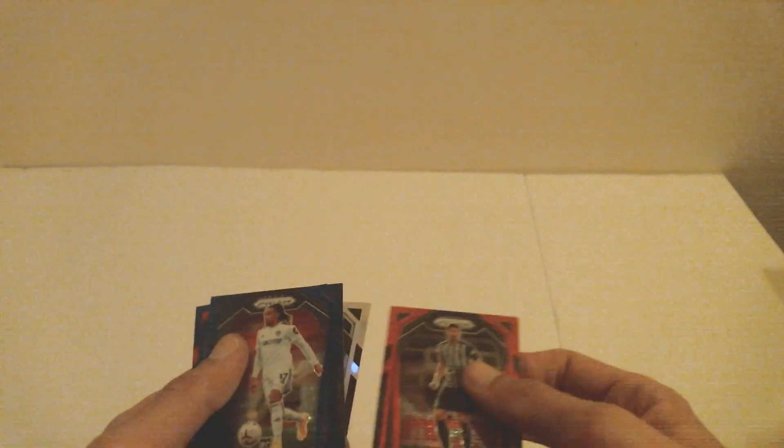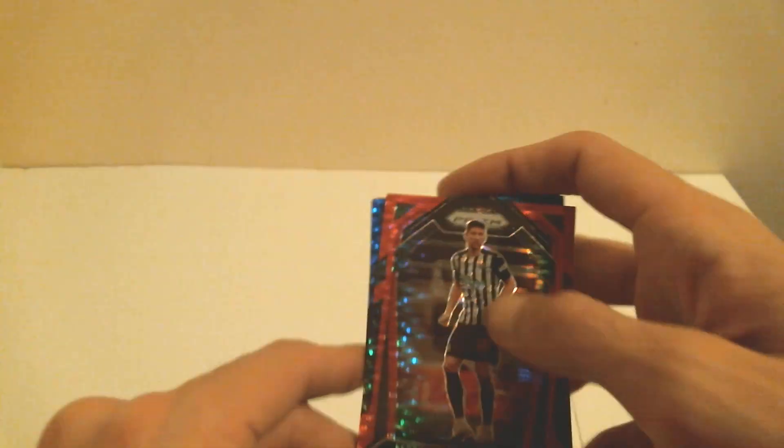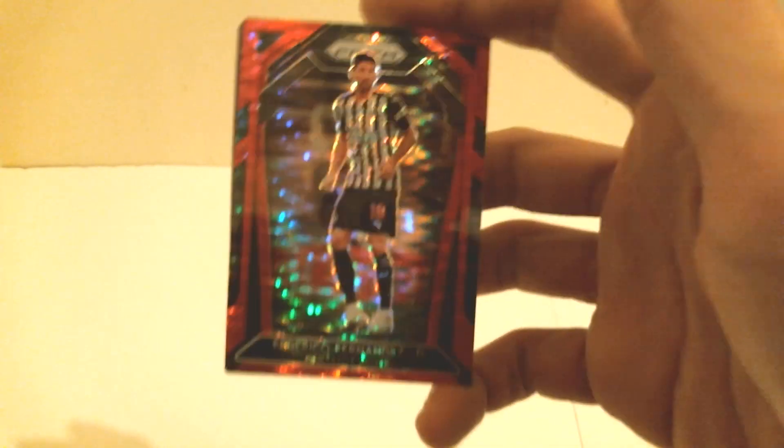So this pack wasn't too bad. The Helder Costa rookie will definitely help out, but we just love it — it just adds to the collection, this is what we're here for. We want to get these different types of parallels. Another silver and the Frederico Fernandez — we're going to get these top-loaded, sleeved, and catch you on the next one. We're going to do Chronicles but we'll have to figure that out in time. Like, comment, subscribe guys, have a good one!